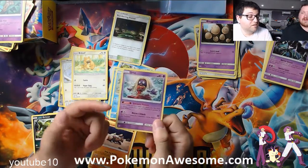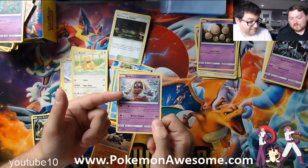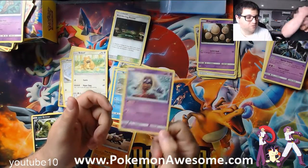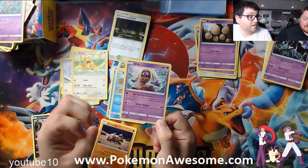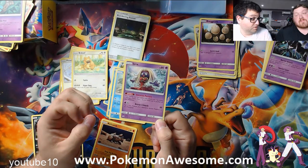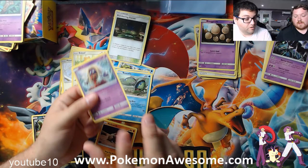Attract Smack — flip a coin. If heads, your opponent's Pokemon is paralyzed. In this format, paralyzing is great because there aren't many cards that allow you to get out of a paralyzed state. So if you can paralyze them, they can't attack, their turn's wasted. Anytime you can find cards that paralyze, it's good. You're going in.